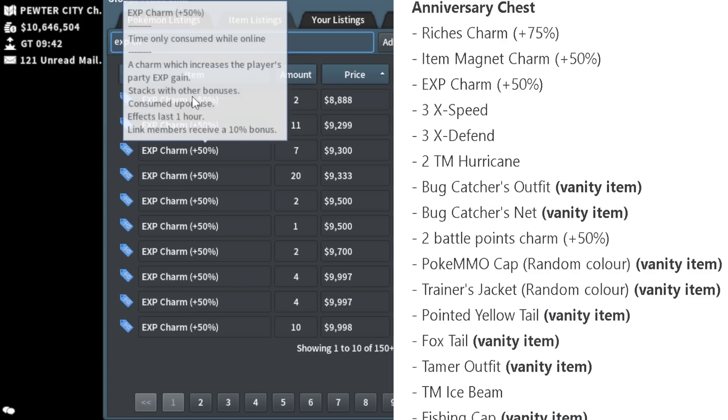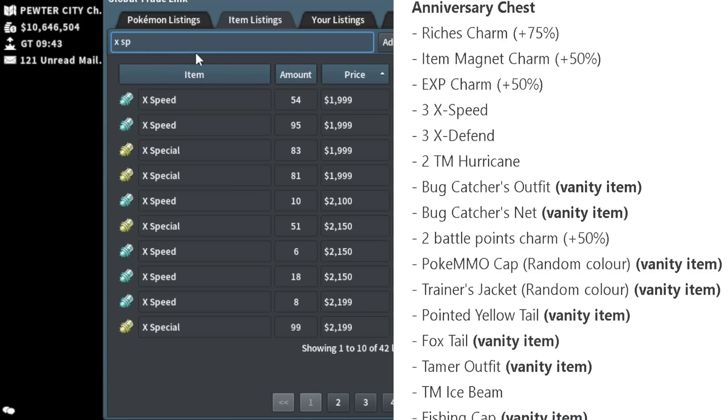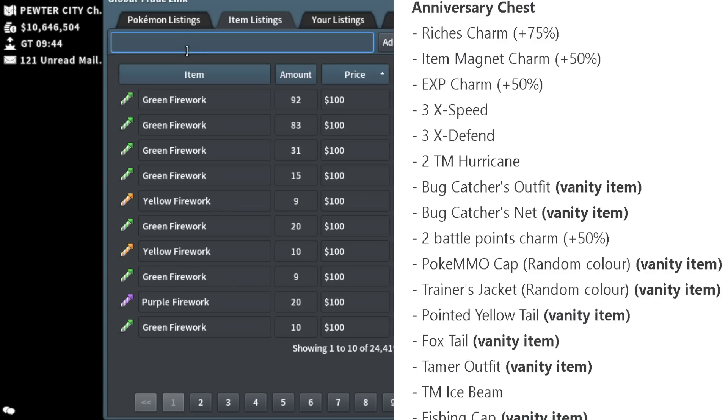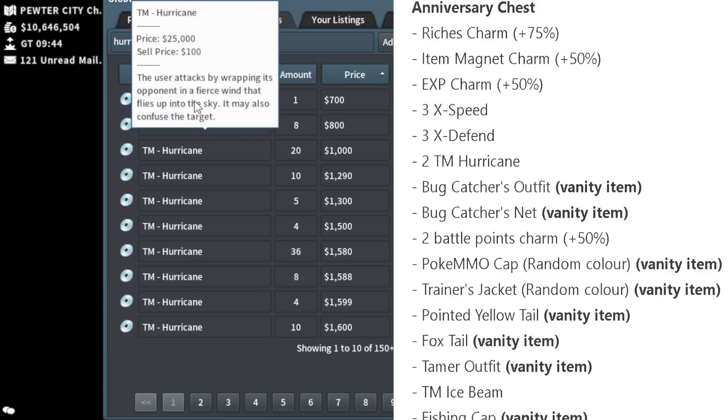XP Charms do obviously what they say — they increase the XP gain from party Pokémon by 50% for one hour. X-Speeds are X-items. X-items essentially boost a stat for two stages for the duration of a battle, similar to Swords Dance, Nasty Plot, or any status-raising move, but more flexible since you don't need a move slot on a Pokémon.